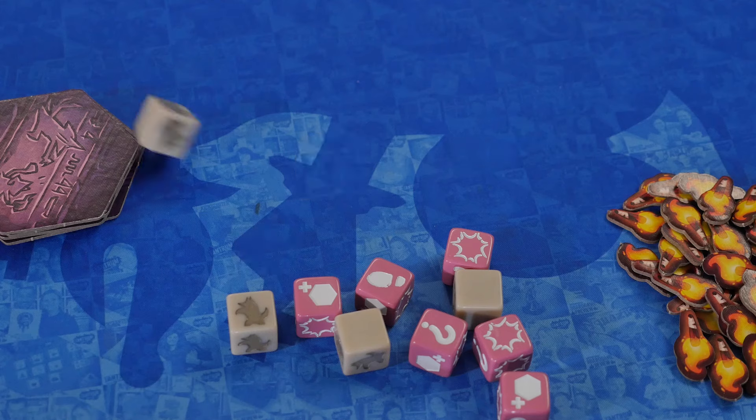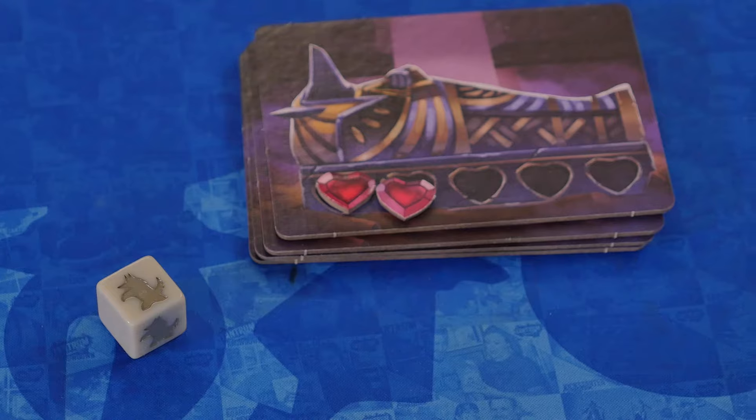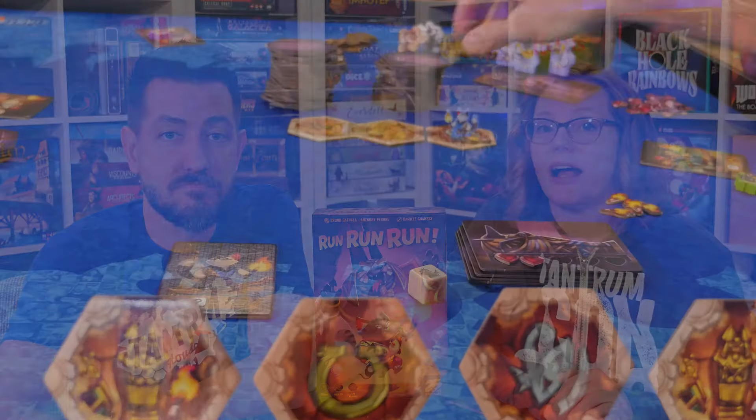During each player's turn, the mummies will first get a turn and the mummy dice are rolled. If a mummy is rolled, all the mummies move and a heart is added to the yet-to-be-awakened mummy. The player will then decide to either explore, fight, or cooperate, and then draw a tile at the end of their turn.